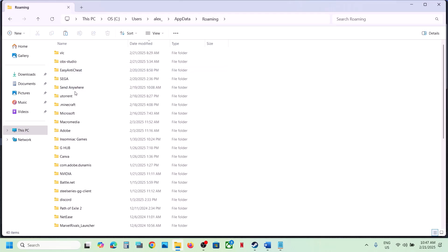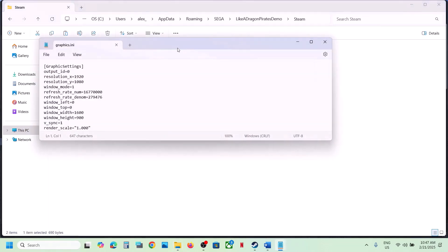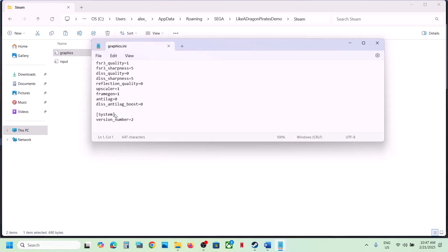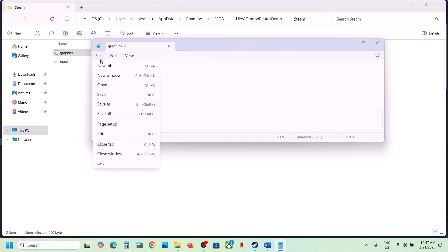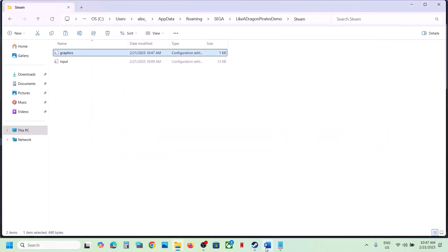Open the Roaming folder and you'll see the Sega folder. Open it, then open the game folder, the Steam folder, and here you can see the graphics file. Open it and scroll down. You'll see 'upscaler' — change the value to 0. You'll also see 'frame generation' — change that value to 0 as well. Go to File and click Save. Setting upscaler to 0 will disable DLSS. Save the file, then launch the game and check.